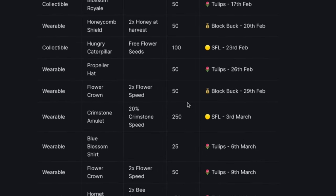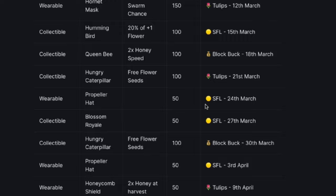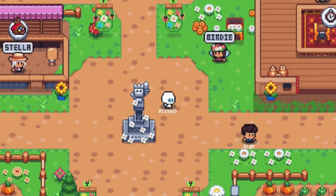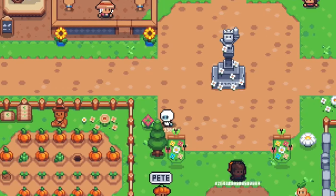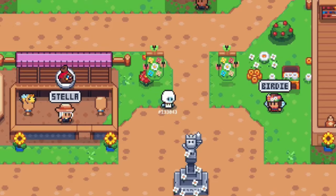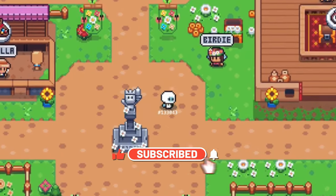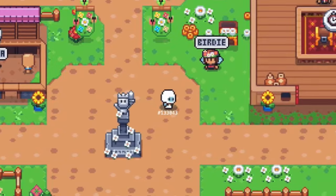Overall, I think this season is very well balanced in terms of the variety of items, which makes it a little difficult to decide which one to go for but also means more people will have a chance to get whatever they want - hopefully resulting in more players playing actively this season. I think the team totally nailed it for this round. There were some hiccups at launch day but they were quickly resolved, and the overall community seems quite happy and content. I wish you the best of luck for the Spring Blossom Season. Please subscribe and turn on the notification bell because I'll be making videos for upcoming seasonal changes and updates too. Thank you very much for watching and I'll see you in the next video.